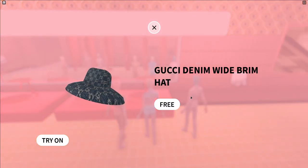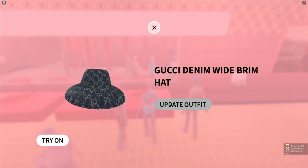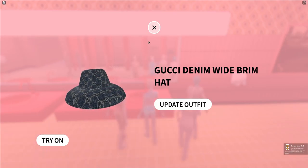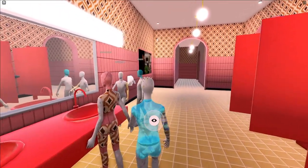Here it is — the Gucci Denim Wide Brim Hat. Click on the free button over there and as you can see, we can go ahead and get that as a free item. That's how you can go ahead and get the Gucci Denim Wide Brim Hat.